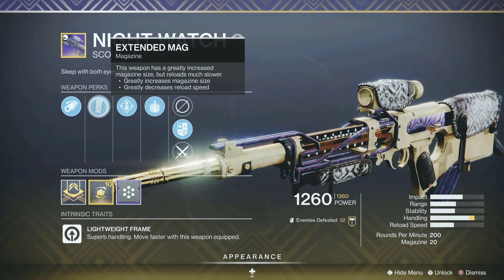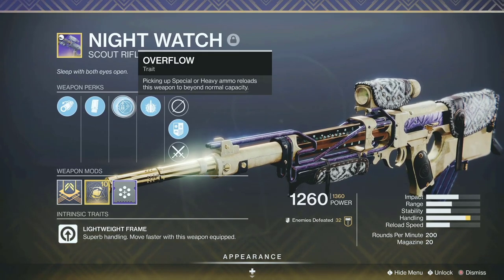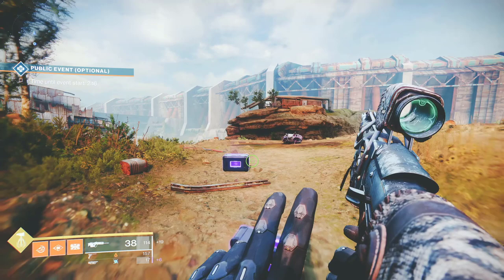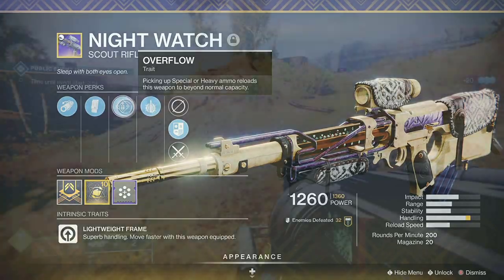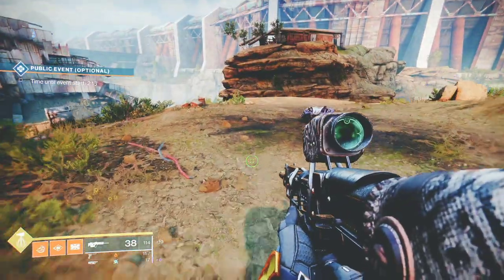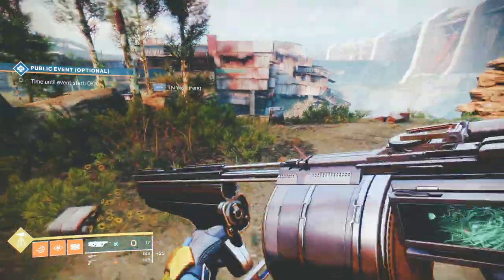The curated roll Night Watch scout rifle comes with corkscrew rifling, extended mag, overflow, and explosive rounds. What makes it possible to hold extra rounds in the magazine is the perk overflow, which states: picking up heavy or special ammo reloads this weapon beyond normal capacity. For this to work, when you pick up heavy or special ammo, your special weapon or heavy weapon cannot be full. This means make sure you use your heavy and special weapons as often as possible just to take advantage of the overflow perk.